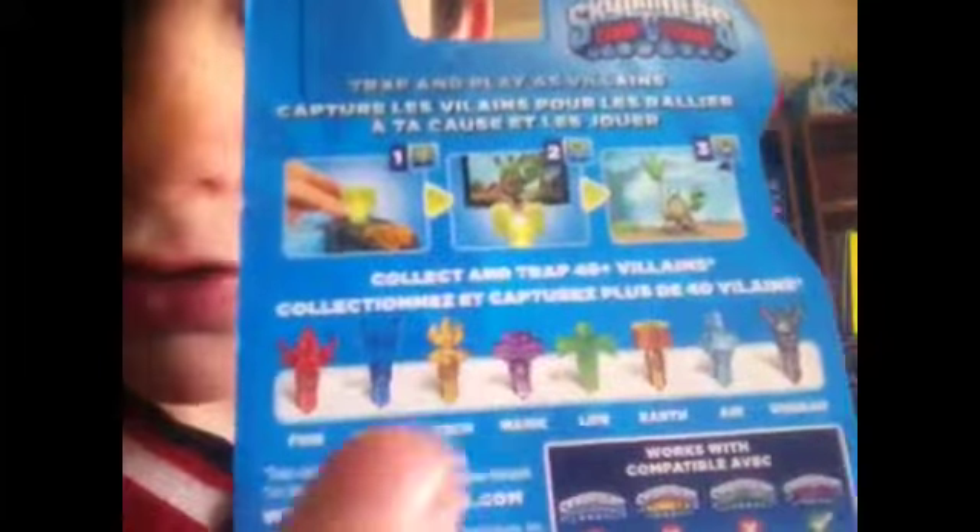Let's look at the box — it's a really nice box. Skylanders Trap Team, there's the trap; it's a life element trap, you can see it right through the packaging. Here's the back of it, which shows you all the traps you can get: the fire, water, tech, magic, life — which I have right now — earth, air, and undead.